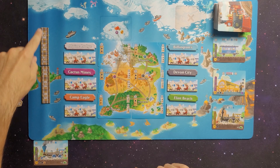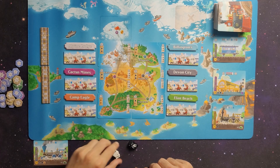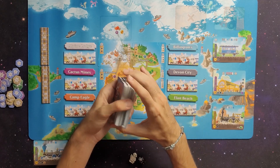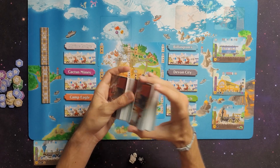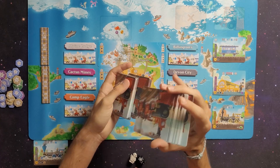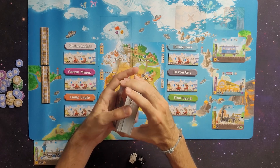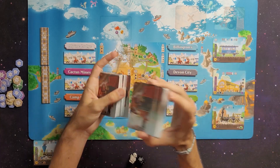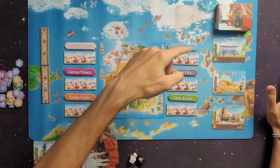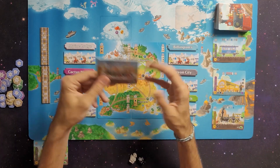In the solo mode the progress track is not used - that's for the two-to-four player version. Everybody starts with two meeples, and I'll shuffle the deck and draw five cards. In solo mode, the game ends when the deck runs out. After taking two actions, if I have more than five cards I discard down to five, refill the display, and discard the top card from the deck. I can pay two victory points to put one card from the discard pile back on top of the deck.